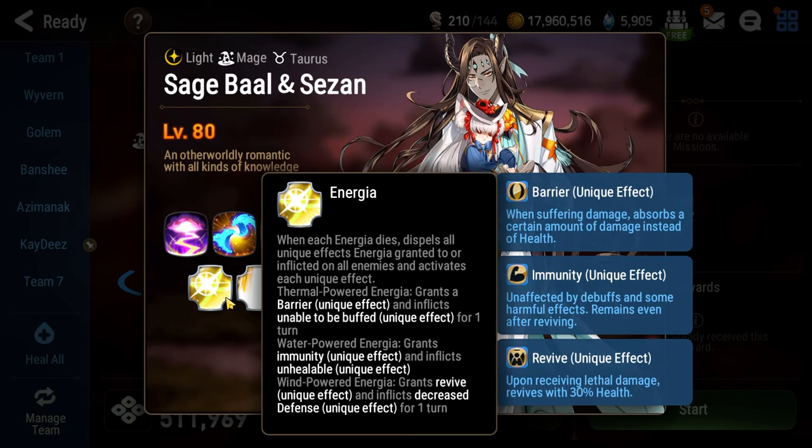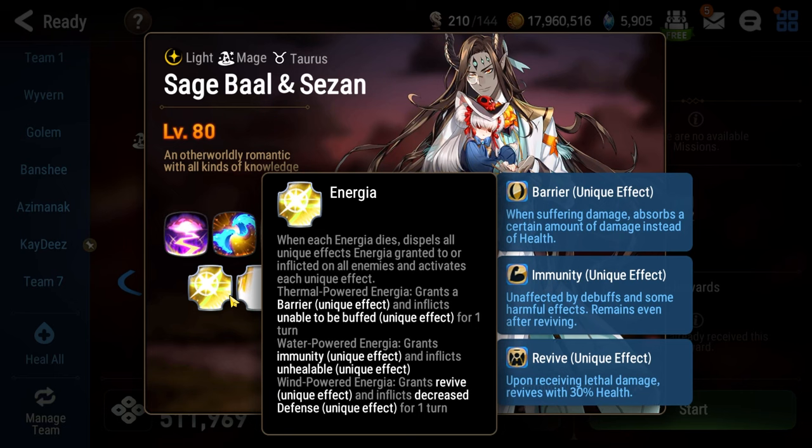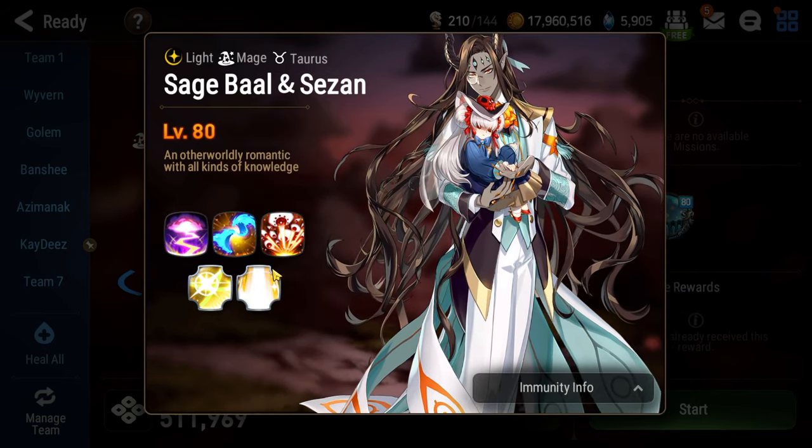The red lantern gives a barrier but you gain a negative effect where you can't be buffed until you hit a new lantern. The blue lantern, water powered energy, gives immunity for one turn which allows you to block his multi-turn stun attack, but then you cannot be healed by anything until you hit a new lantern. The green lantern, wind powered Energia, gives you a one-turn re-raise buff to dodge his instant kill attack, but then you are permanently defense broken until you hit a new lantern.